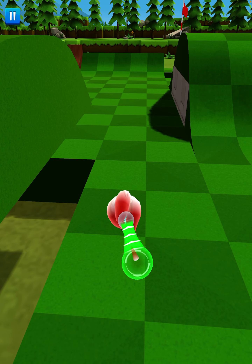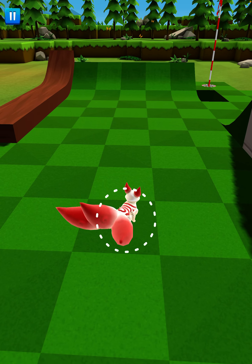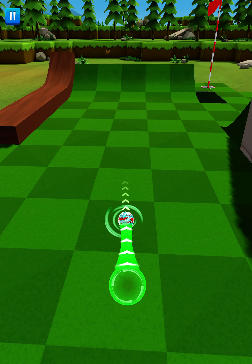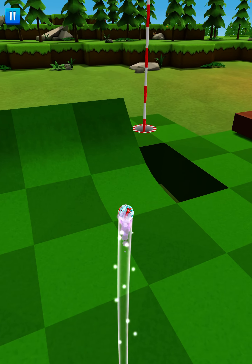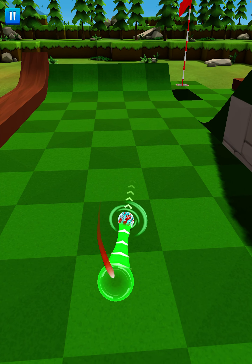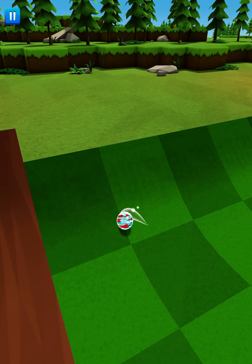The next one is ground spin. Think going clockwise and counterclockwise. If we hold our ball and go clockwise, we're going to initiate spin that's going to go left to right — there's our left to right spin. Conversely, if we go counterclockwise, we're going to initiate spin that's going to go right to left.